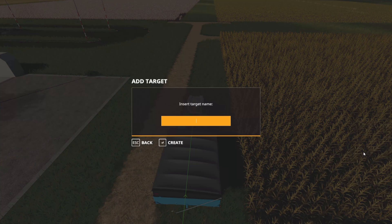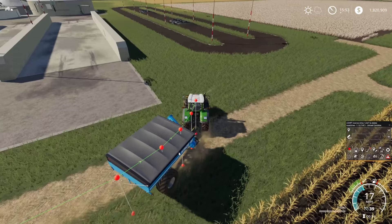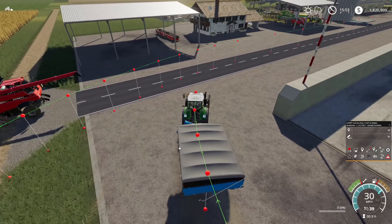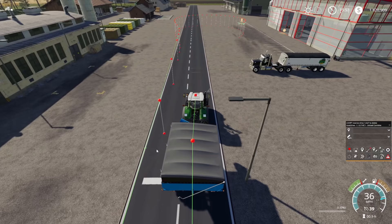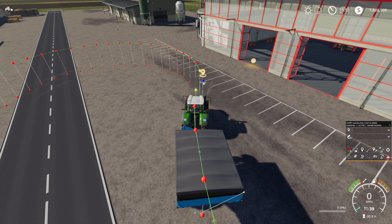We're going to create that course. I'll roll along slightly further and call this point 'field 10 auger unload', because that's the point you want the tractor to drive to in order to unload the auger wagon. We'll do a loop around here, head back, and connect this back up to the main route — joining it back up to the shop.